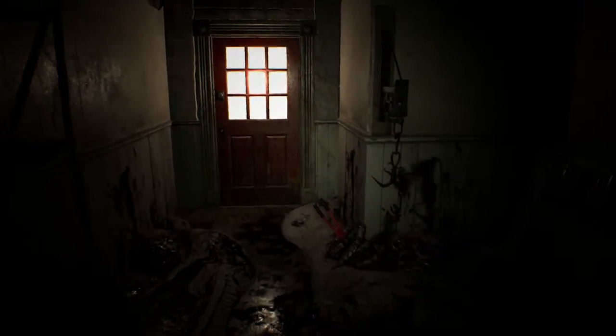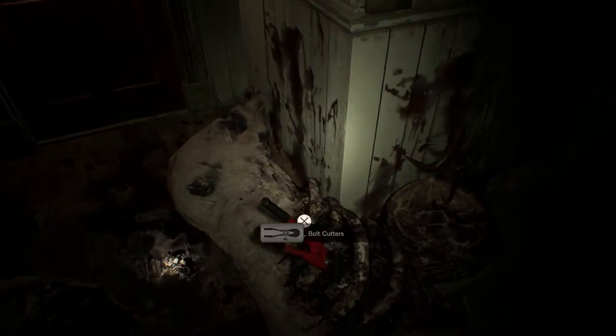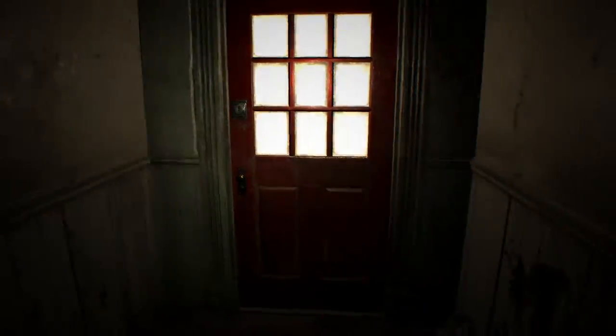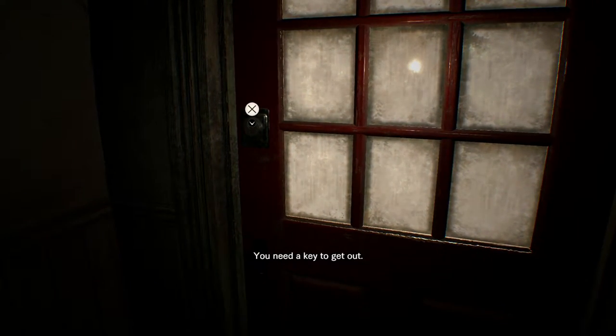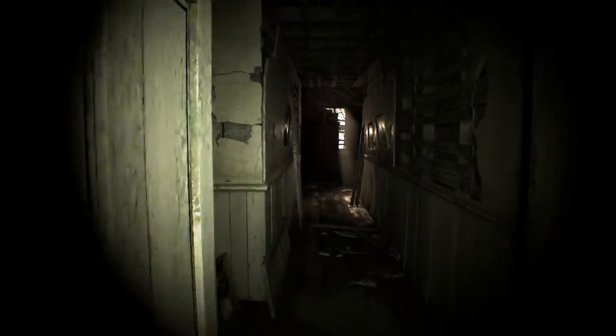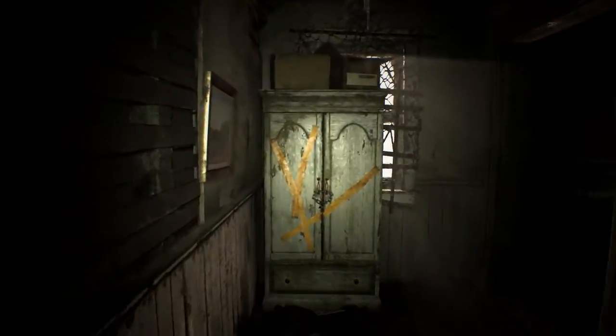Let's open this — and there are the bolt cutters. It appears that's a rotten animal, which looks quite crap. Basically there's the door that we'll have to escape from. As you can see, we need a key to get out. So what we need to do is use the bolt cutters on this cupboard.